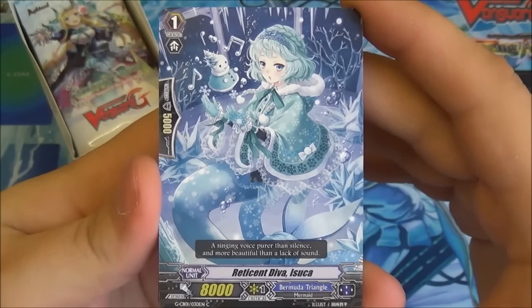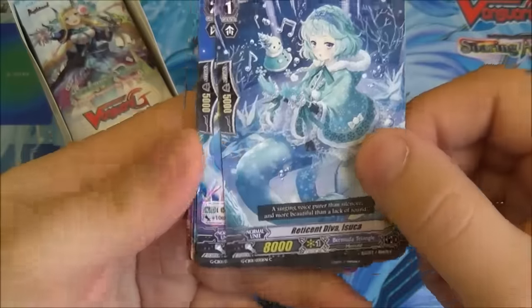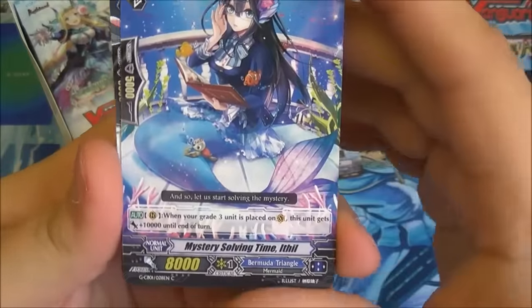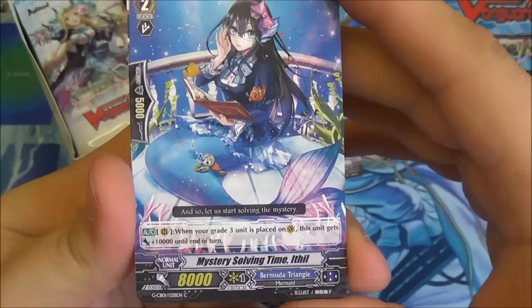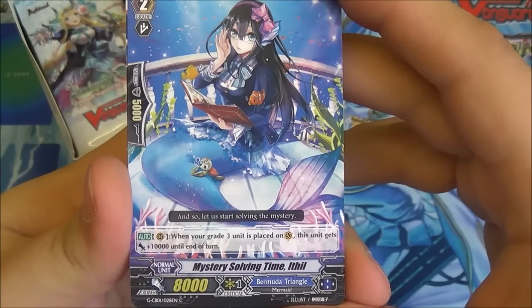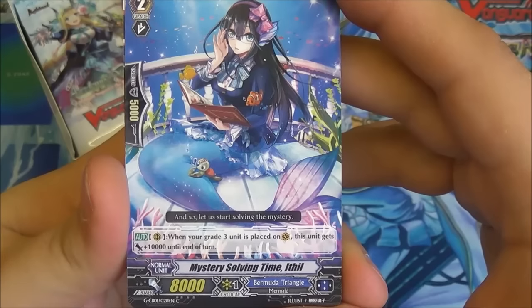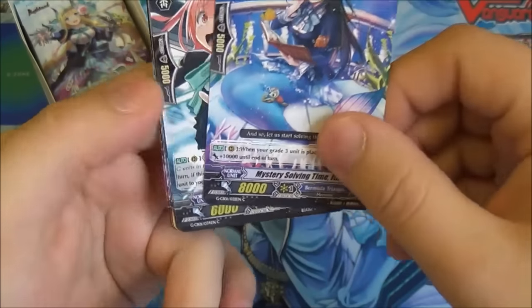I am going to completely butcher names, I'm so sorry. She's just a vanilla Grade 1. That was a very exciting card. We then have Mystery Solving Time, Ithil — when a Grade 3 is placed on Vanguard, this unit gets plus 10,000 until the end of turn, so it becomes an 18k Grade 2 hitter.